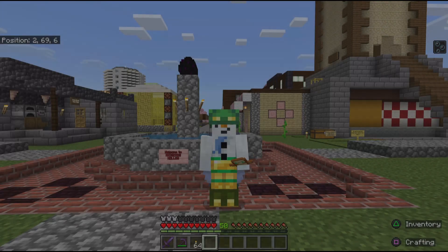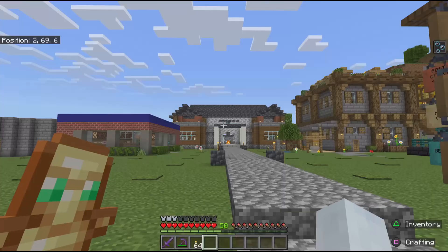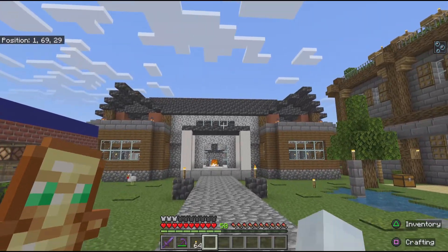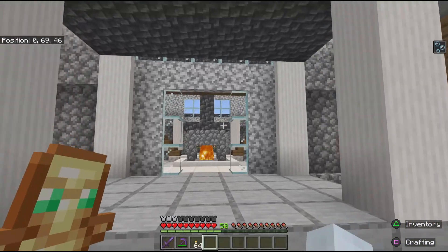Welcome to Hedgehog Hollow. I've been asked to make a video about one of the buildings here — it's the hotel right here. What's special about it is that it gives you keys to check into rooms, and you can only check into the room that you have your key for.